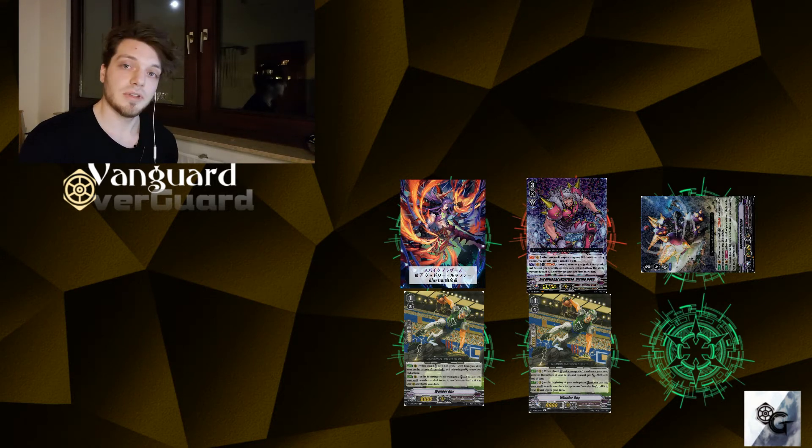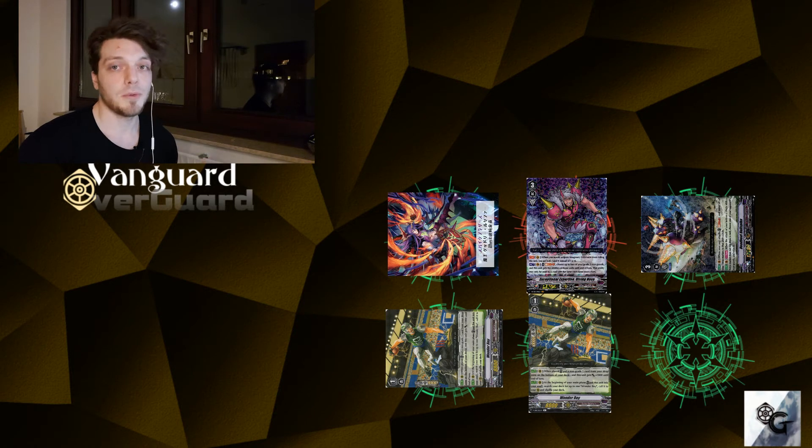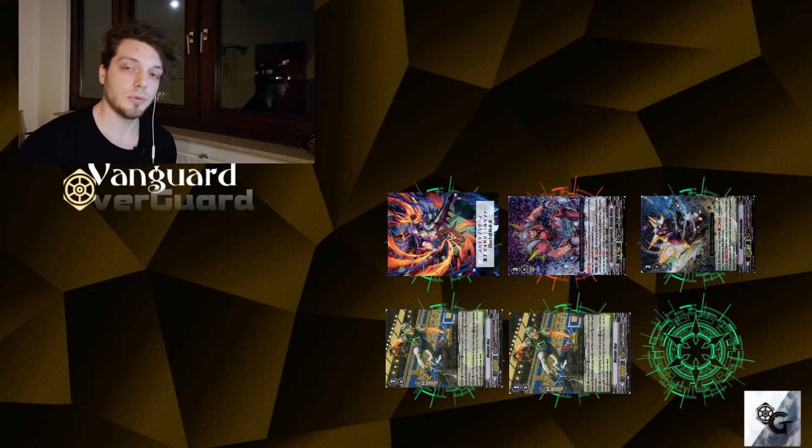Now we attack with Dudley Lucifer, which is again 31k with a crit. After that we attack with our Rising Nova — pay one soul blast, so we have two left, to move both force markers back to him. Attack again with 31k with a crit and twin drive.